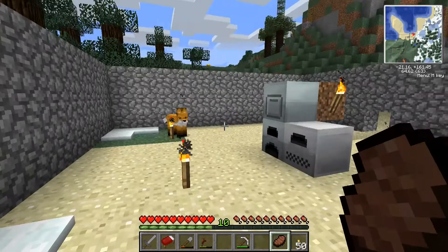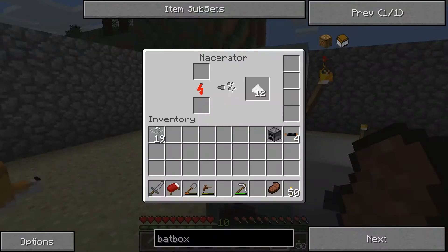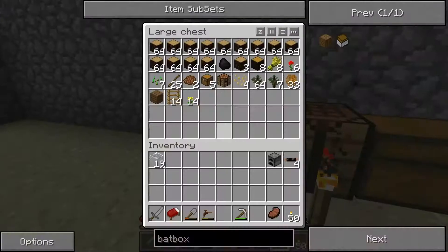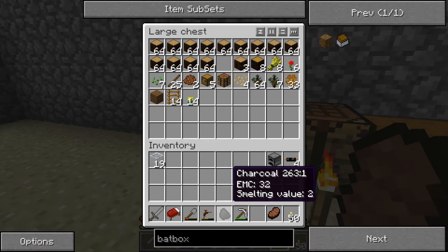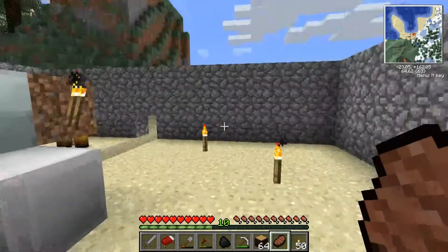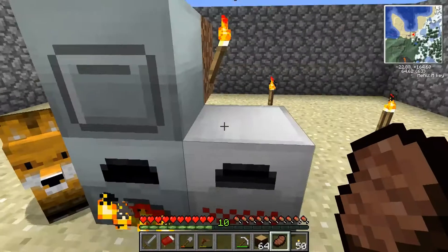Let's see — separating all this stuff out, keep the food. Everything turned off — what happened? I still have electricity. Do I have any more dust? No. I've got one charcoal — let's go ahead and put that in there.